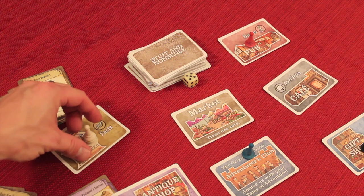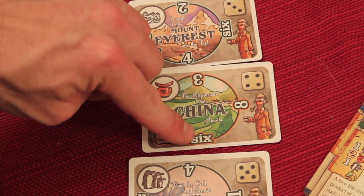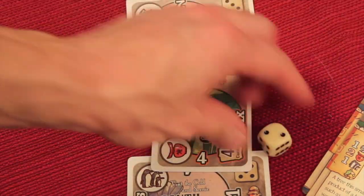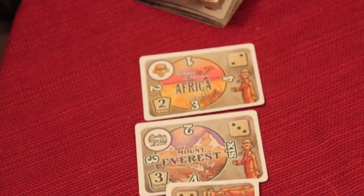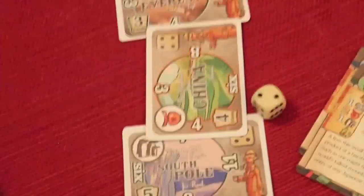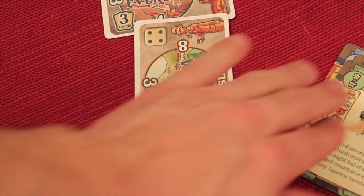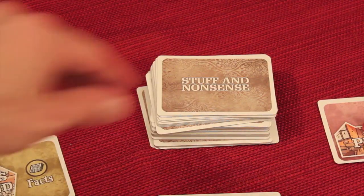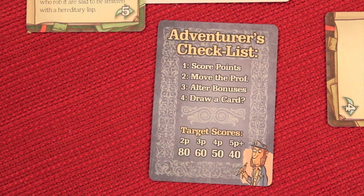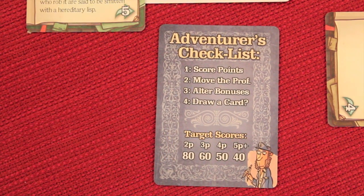We then move Professor Elemental one spot clockwise — if there's someone there, they get the same penalty. We then reduce this goal by one: so it was worth six, and the next person who goes to China gets four. We then roll a die to randomly raise one of the other goals — so Africa might go from three to four. If you rolled the same place that just went down, nothing goes up. One thing goes down, usually one thing goes up. If you used all of your cards when turning in the adventure, you get to draw a card.